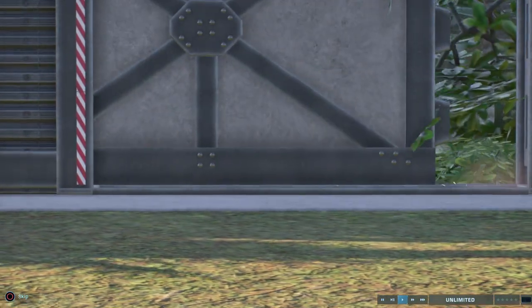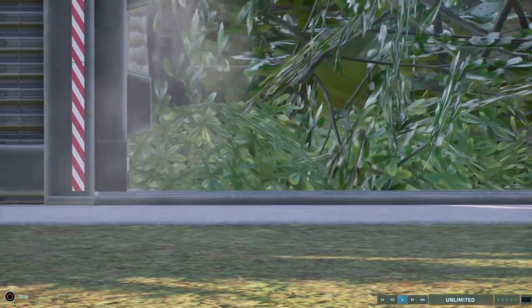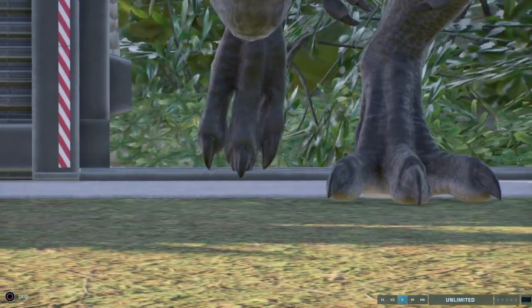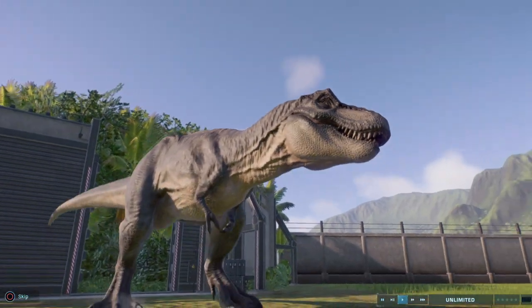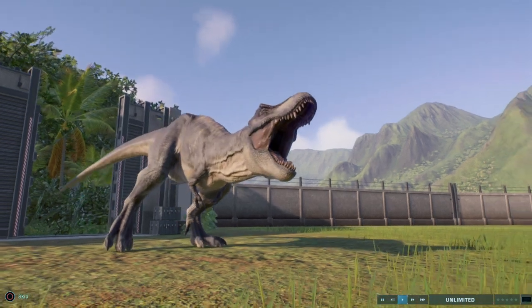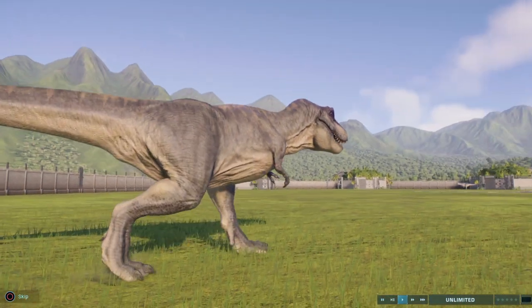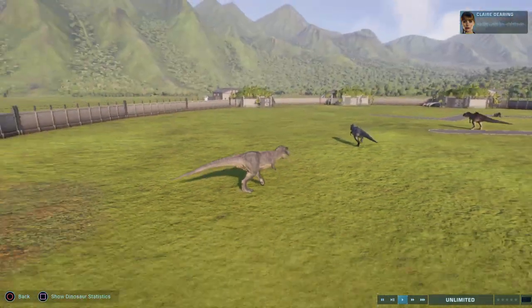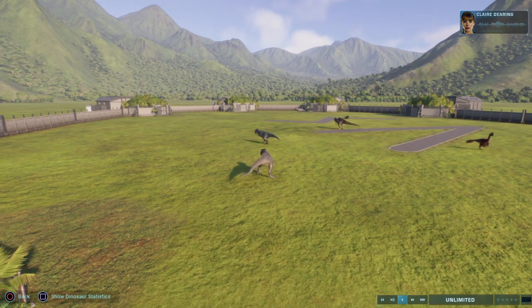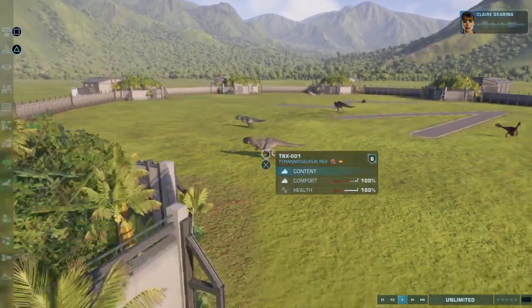And last but definitely not least, my favorite — the Tyrannosaurus Rex. He's got a basic color pattern going on. There isn't a more iconic dinosaur than the T-Rex. Even people who don't know the difference between herbivore and carnivore know all about the Tyrannosaurus Rex.